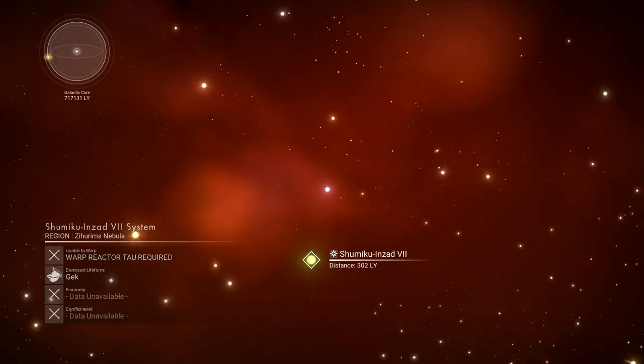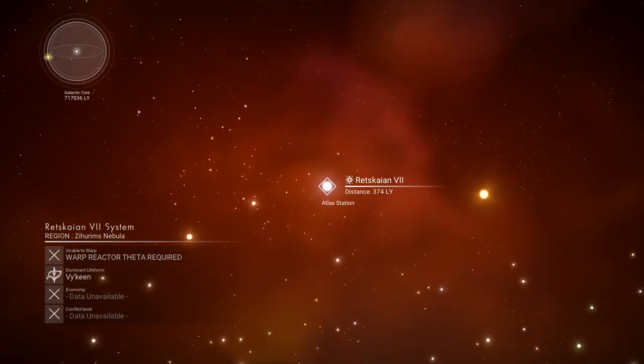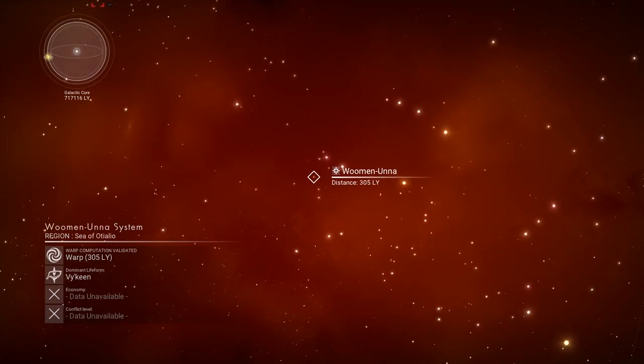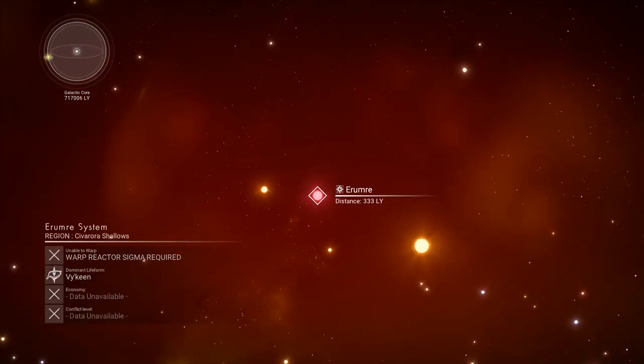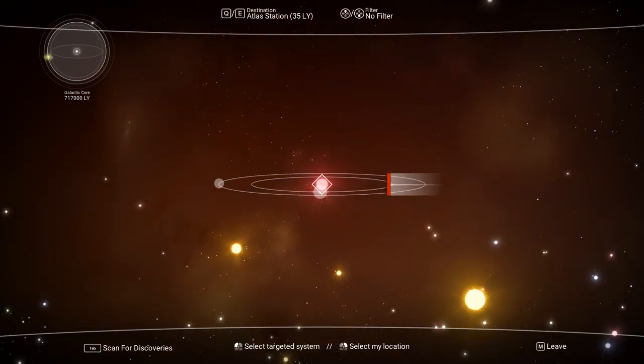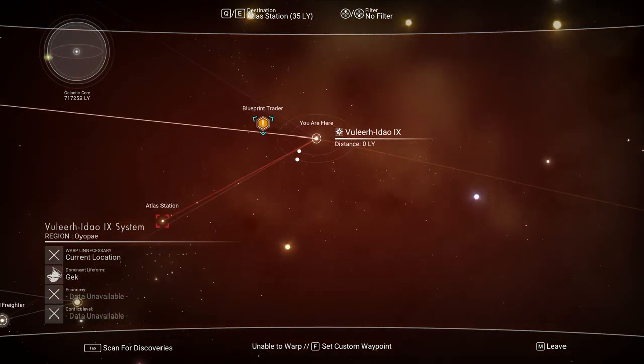Green — there we are. Warp reactor tau. Wait, so I've got a warp reactor. What does my warp reactor do? Okay, so sigma — I think I got sigma, so I can go to red.